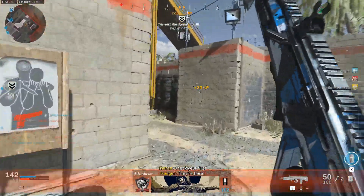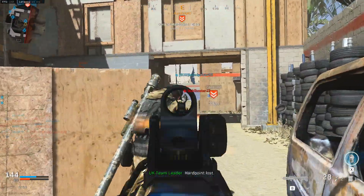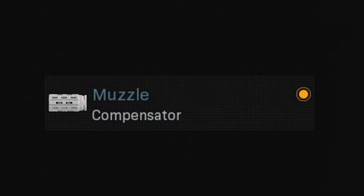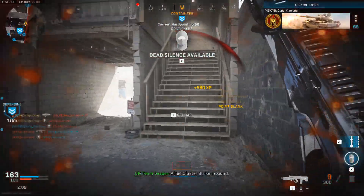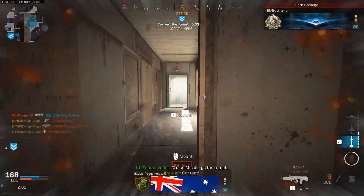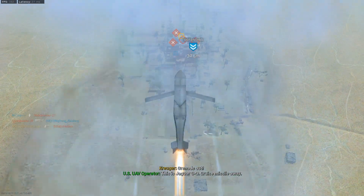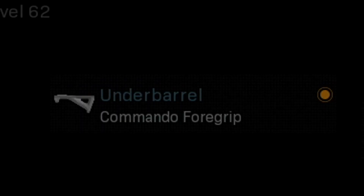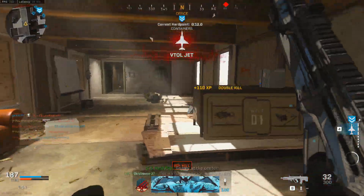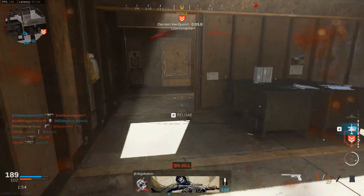Our second class features another fantastic DLC assault rifle — the RAM-7. I've loved this weapon since it was added in Season 1, and I'm always drawn to high fire rate weapons. We start with the compensator in the muzzle slot to help control the RAM-7's recoil. Next is the XRK Ranger barrel for damage range, bullet velocity, and recoil control — definitely the best barrel available. We also have the commando foregrip for recoil stabilization and aiming stability. With this setup it's an absolute laser and you can easily mow down enemies.